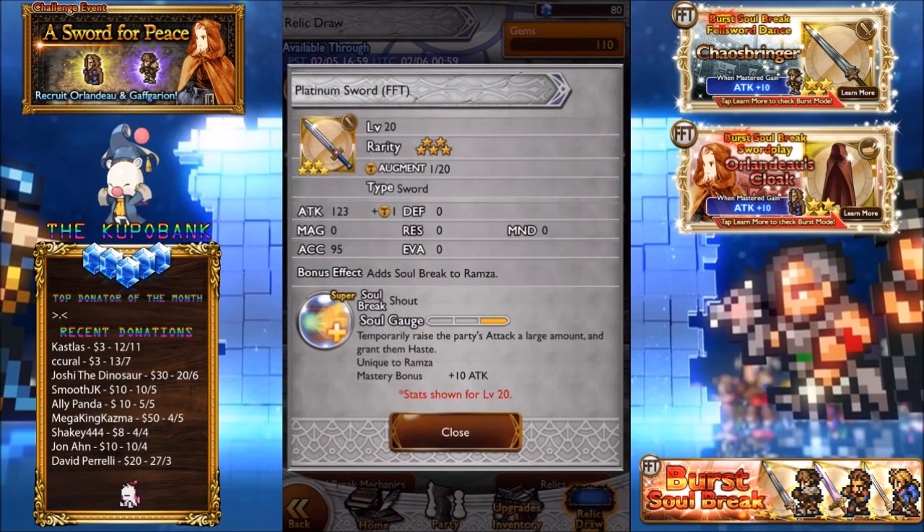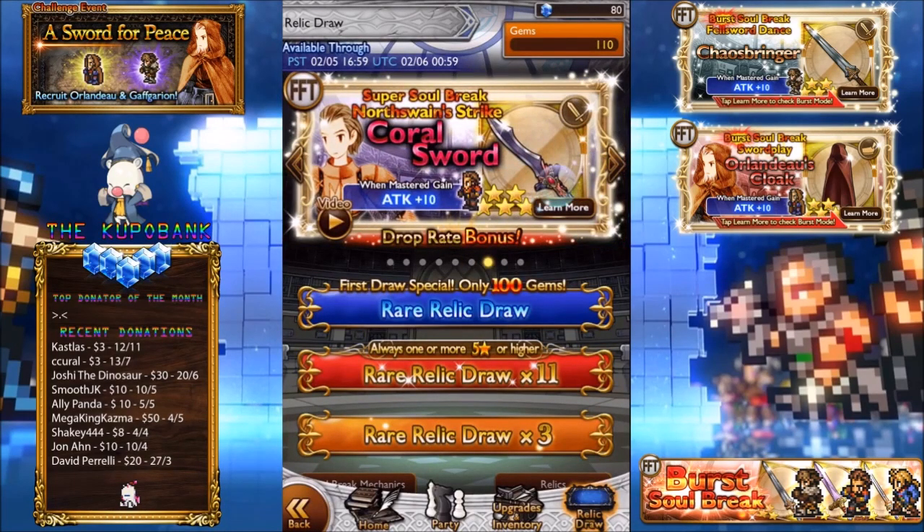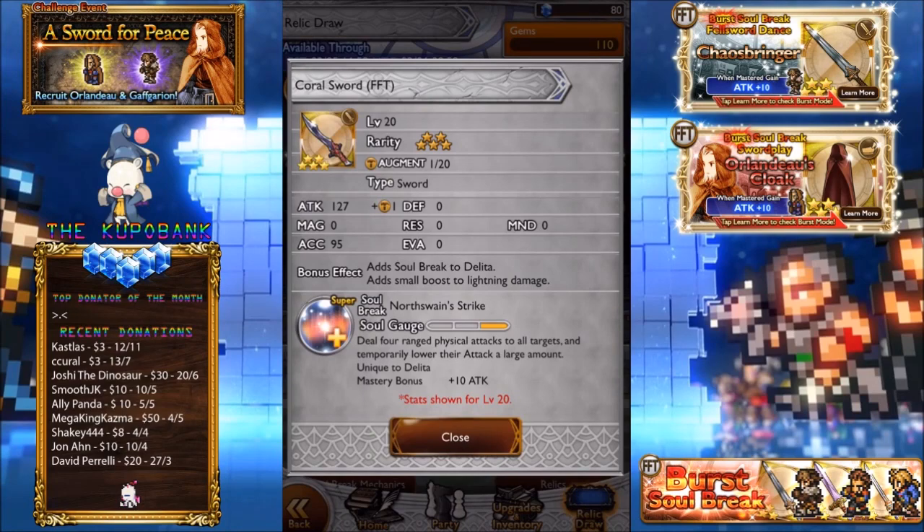Platinum Sword — of course the relic that everyone used to want. Pretty damn godlike. Temporarily raise the party's attack a large amount and grant them haste. Definitely a really good relic — 50% attack, nothing to laugh about. Coral Sword — this one's actually pretty decent support, 127 attack. Deal 4 ranged physical attacks to all targets, temporarily lower their attack a large amount. So it is pretty good when dealing with a lot of enemies. It doesn't stack with power breakdown, so just keep that in mind. But yeah, pretty okay relic.